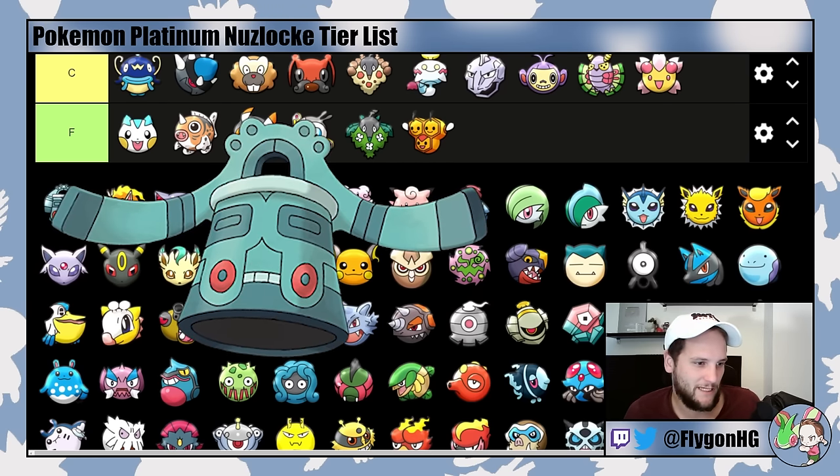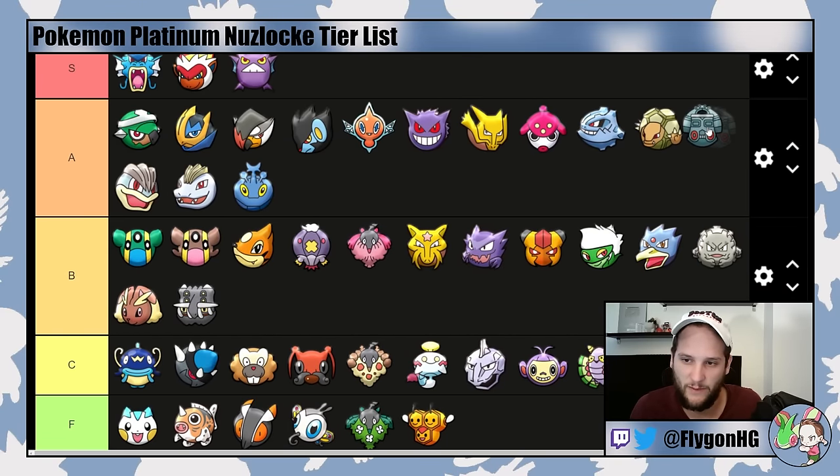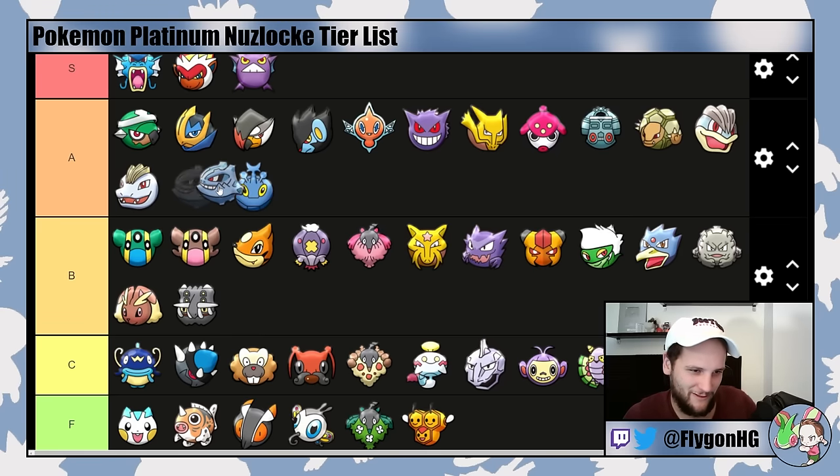Bronzong is another Steel-type that's big and bulky. It doesn't have super amazing matchups into specific threats, but it has many very solid matchups in general — both physically and specially bulky, making it very hard to take out. It's not super beginner-friendly because you can't just bring it in and one-shot something in return. It's also a huge pain to level up since Bronzor sucks. But I'm going to put it in low A-tier. Steelix actually moves down to B-tier since you don't get the Metal Coat until much later anyway, though Steel-types are still pretty good.